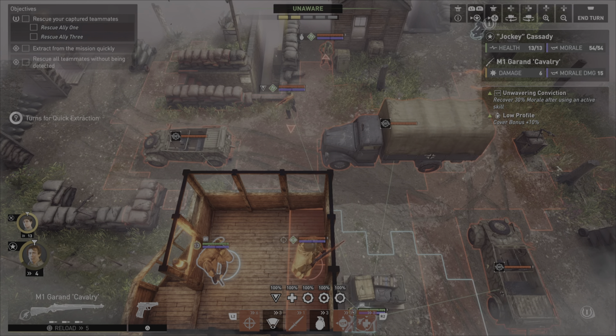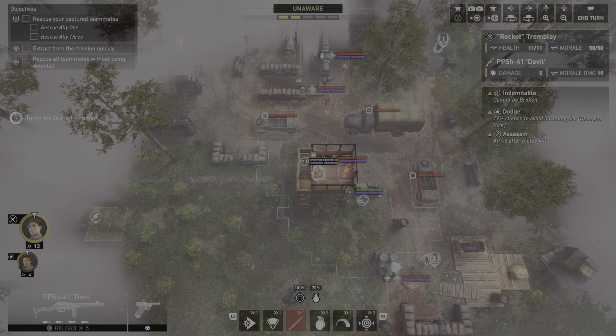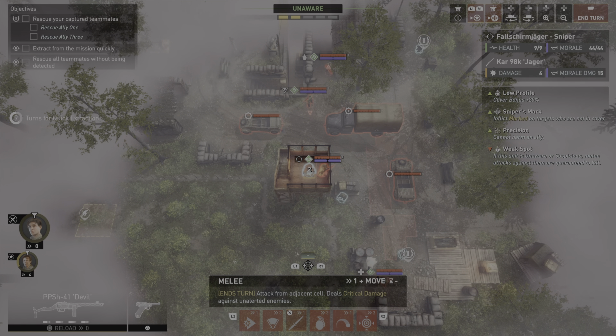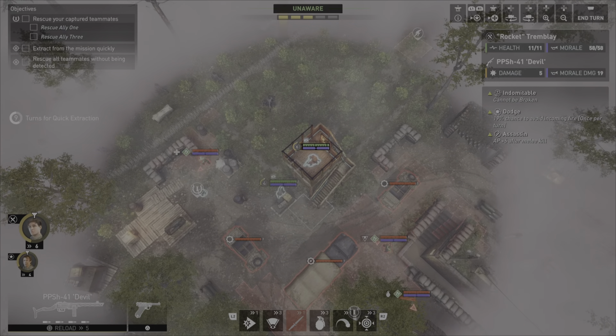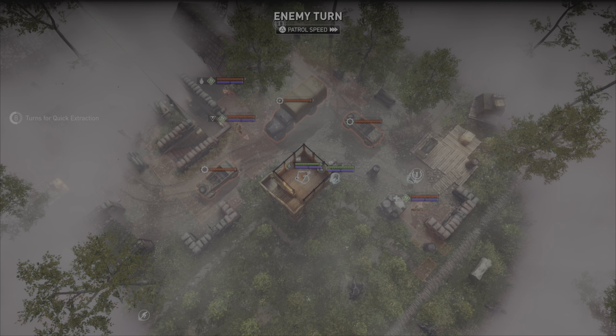He's going to come this way. I'm going to take him out just to keep this little area over here clean. I wish he wasn't stuck up in the tower, but I can't afford to move him. Let's see what happens.